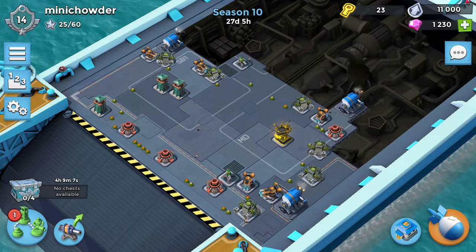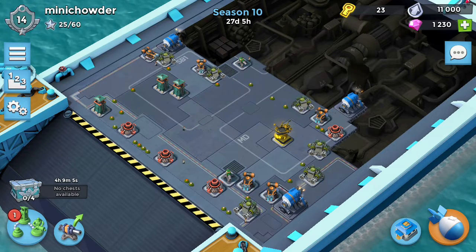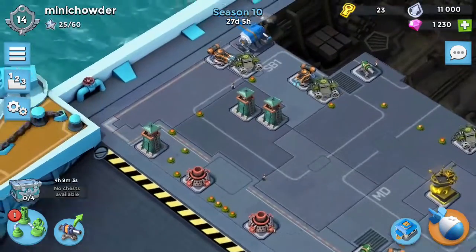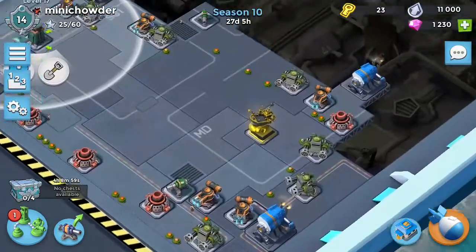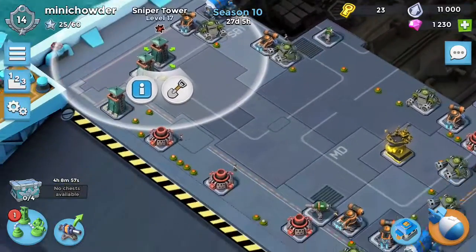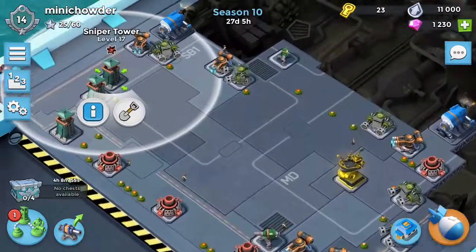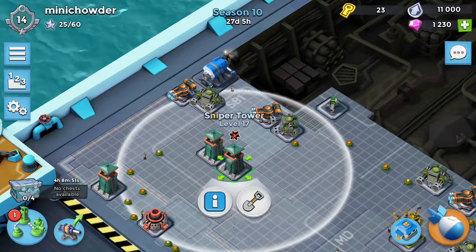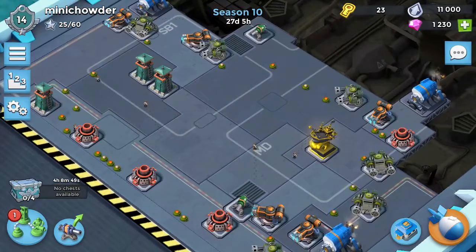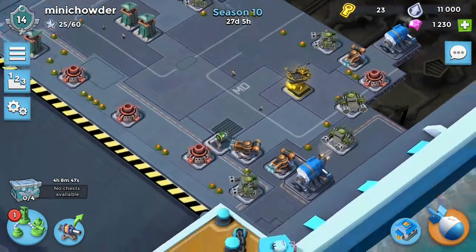Hey guys, we got Mini Chowder here. I discovered this type of base layout. Basically you set up a perimeter and line it with mines. Now it doesn't stop the heavy rushes, but it will stop quite a few attacks.